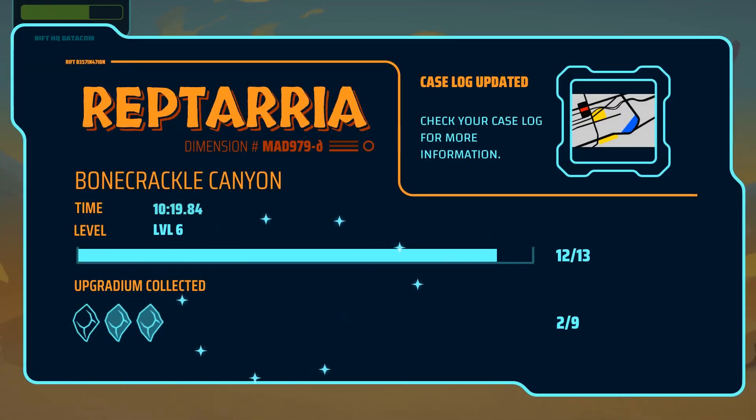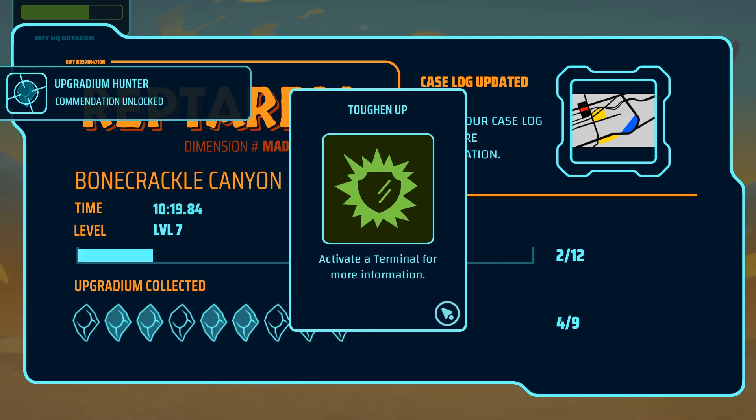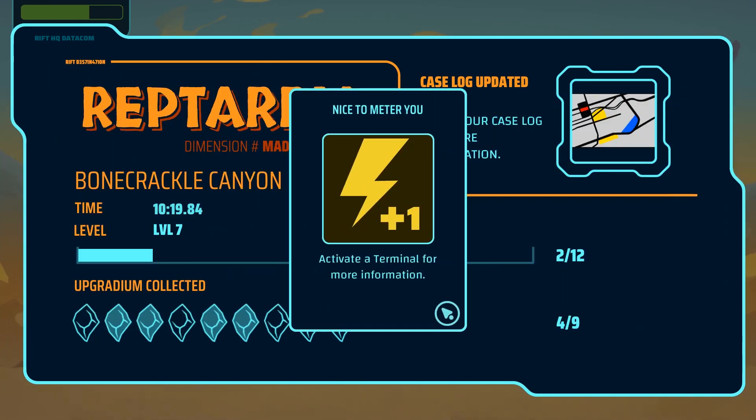At the end of each mission, the Upgradium that you've collected is added to your total. Once you've collected enough, Zara will level up and new upgrades will become unlocked. The higher the level, the more game-changing the upgrades become.